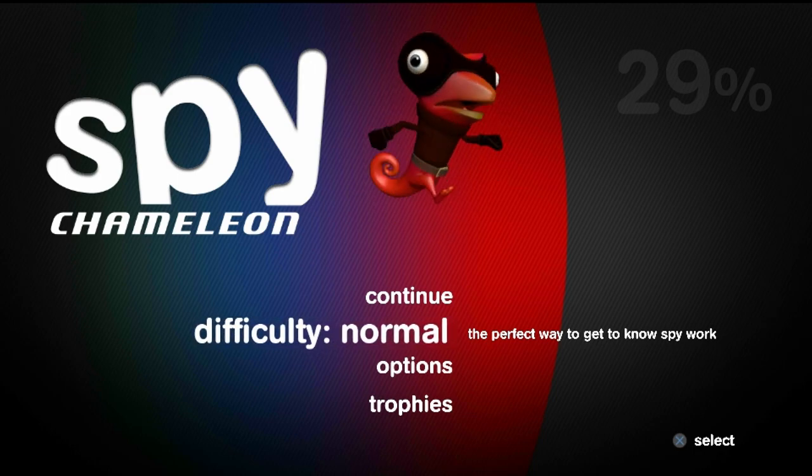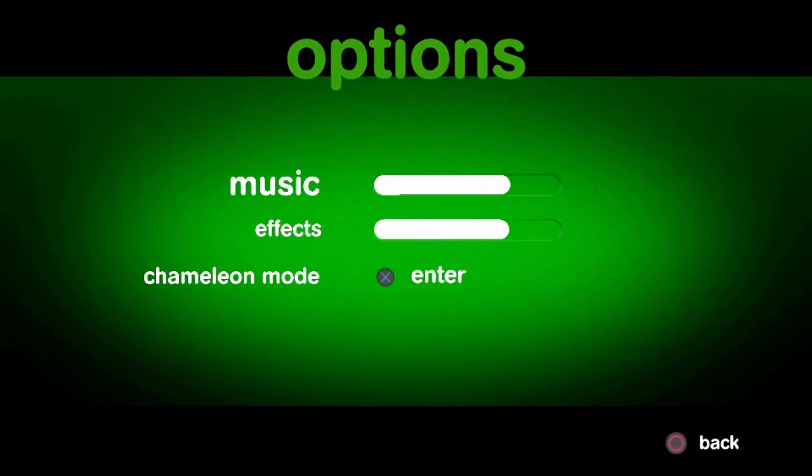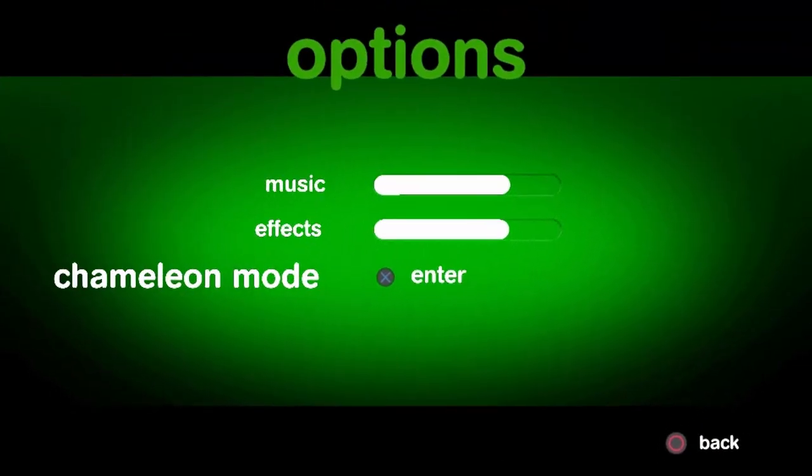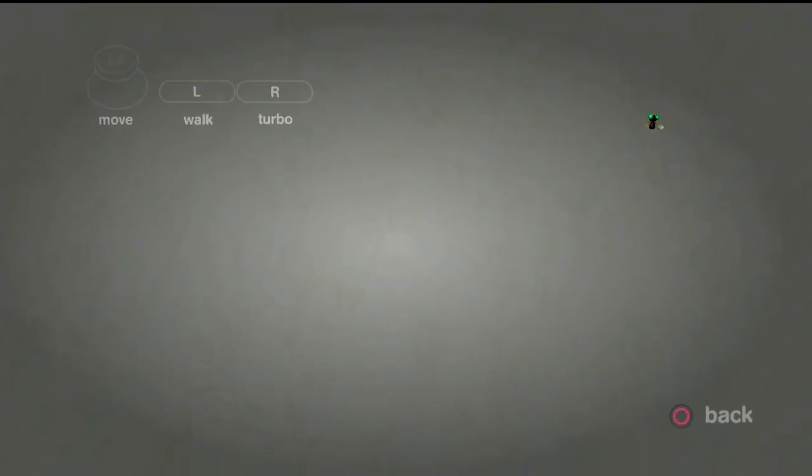So, let's go take a quick look at Spy Chameleon — there's not that much to see. If we go into the options, we can go into this chameleon mode, which I legitimately do not understand the purpose of. This thing just flies around and nothing happens. I don't know why this is here.